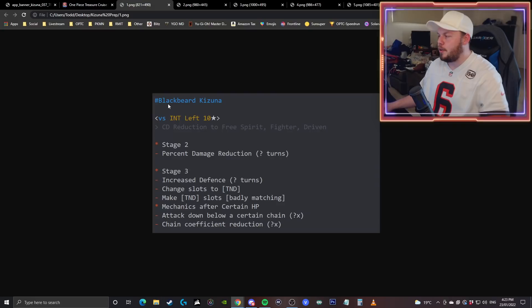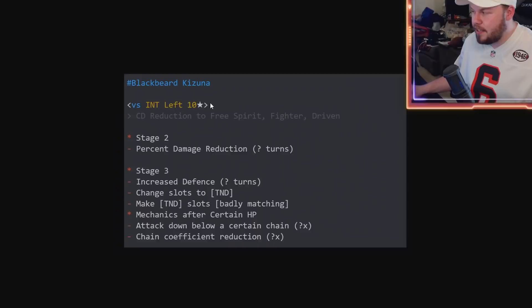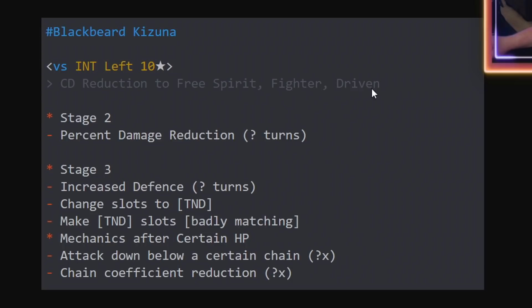The first one we're going to be covering is the regular bosses. Shout out to the Worst Generation for data mining this information. We have information on what the gimmicks are, but we don't know how many turns they are. So the regular Kizuna Clash is 10-star difficulty. The super bosses are 15-star difficulty. The first one is an INT boss, and you get cooldown for free spirit, fighter, and driven characters. If you want to see the actual boosted list in terms of characters that get cooldown and some stat boost at the start of the quest, check the in-game information for that.